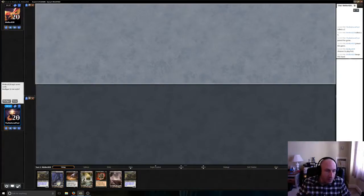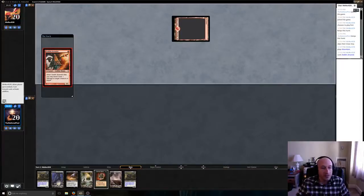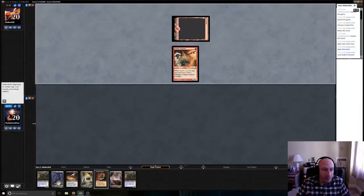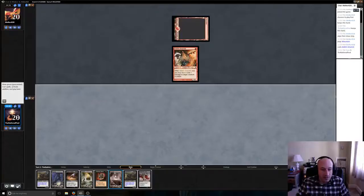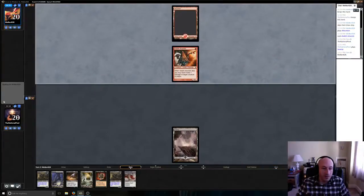We're on point to get our Phyrexian Crusader out on turn three. We might be able to counteract his Goblin Arsonist — I wonder if we should change. I can hold on Funeral Charm to see what he drops next turn and maybe do that as an instant on his turn. Slaughter Pact is not an option yet, so I think our play is to Funeral Charm whatever he drops this turn and then Sign in Blood next turn.